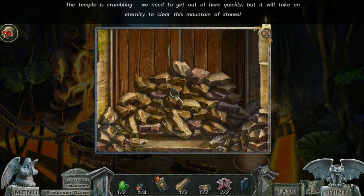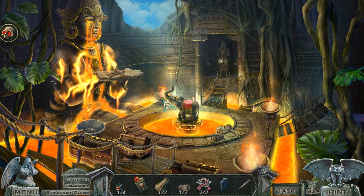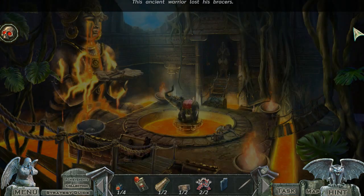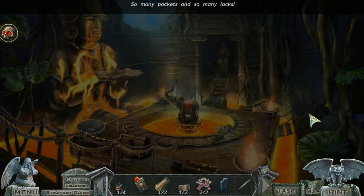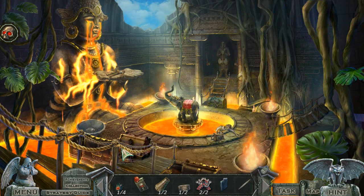The temple is crumbling! We need to get out of here quickly, but it will take an eternity to clear this mountain of stones. How do I chop them down? Well, I guess I need the axe for that. I have two lizard parts — who needs lizard parts? What needs lizard parts?